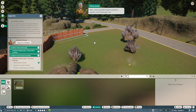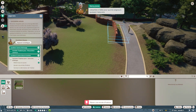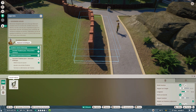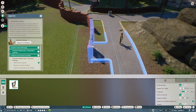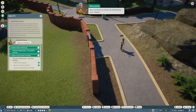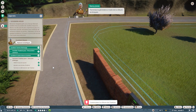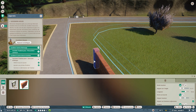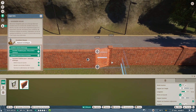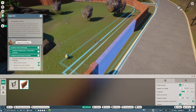La première tâche consiste à ajouter une entrée pour les soigneurs avant de terminer la clôture — chaque habitat en a besoin. On sélectionne la porte et on la place. Ensuite on termine le périmètre à l'aide de la clôture en briques. J'ai un petit loupé, donc on va reprendre le dernier poteau et on rebouche.